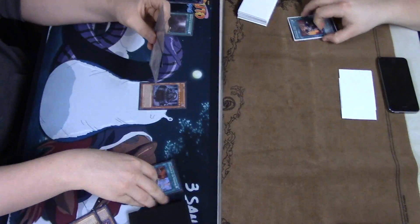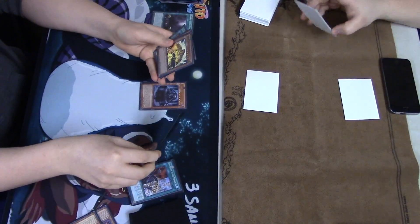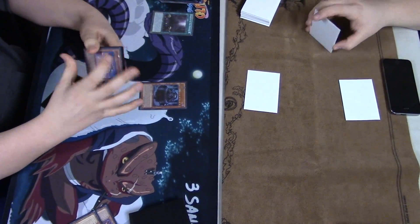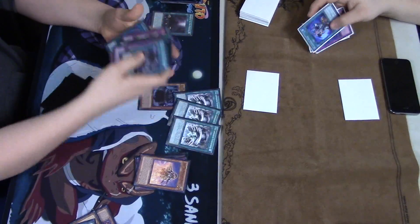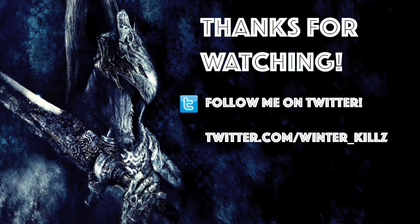Which is why in a matchup like this, back row heavy destruction is definitely key to surviving — or else you're just going to get sacked by cards like Domain, Majesty's Fiend, Vanity's Fiend, and so on. Triple Stormforth looks like it's going to be game over — Monarchs will take the win over Draco Pals.